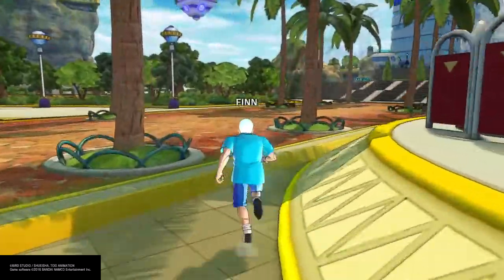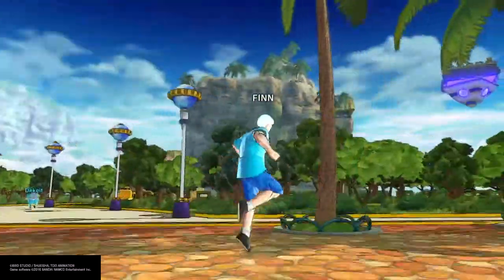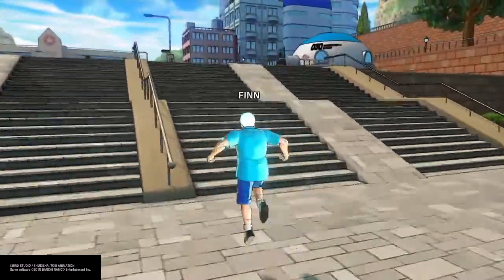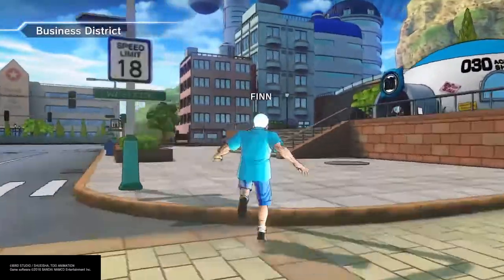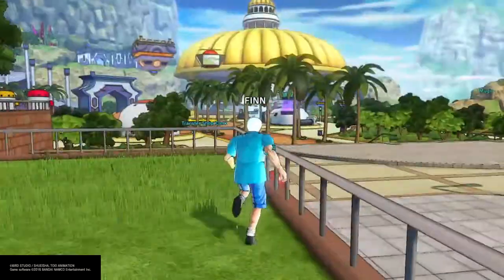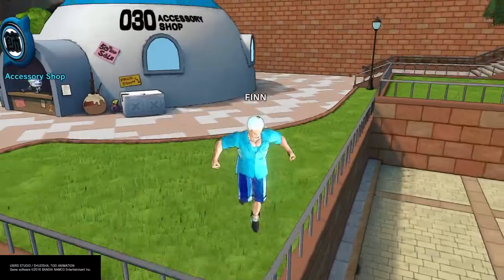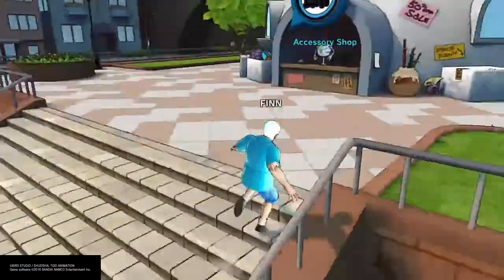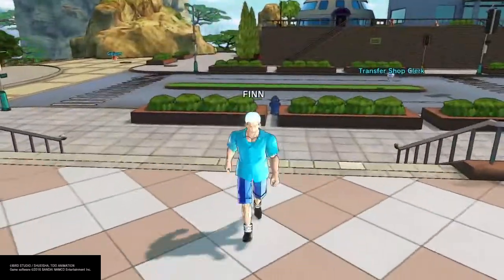What's up everybody, Custom Key Gaming here back at it again with another great build. Today we have Finn from Adventure Time — easily one of the most interesting cartoon shows out even right now. Finn is a human boy who has great adventures and hangs out with a talking dog who's his best friend. The dog has magical, mystical powers. It's an amazing show, so let's get right into it.